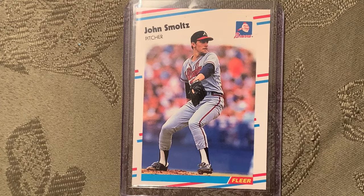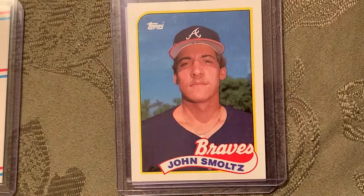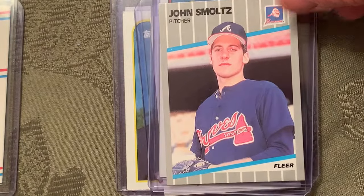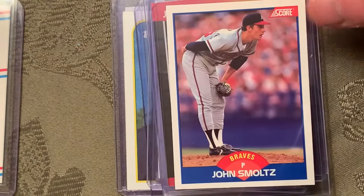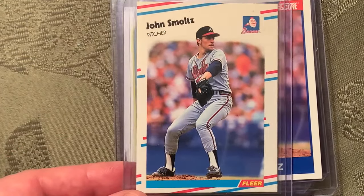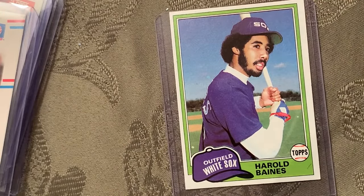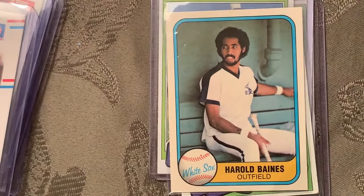This list comes from Beckett's Magazine. Some other people have done videos on it — this is a little more complete. Number 100 is the 1988 Fleer Update John Smoltz rookie card. There's also the '89 Topps, and some other Smoltz cards: the '89 rookie from Bowman, the '89 rookie from Fleer, and the '89 Donruss and Score. But the original, the first one, is the '88 Fleer Update — that's the true rookie card of John Smoltz.